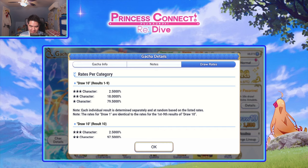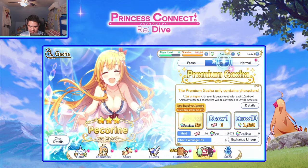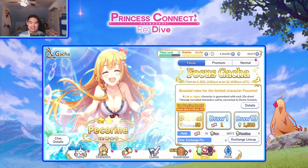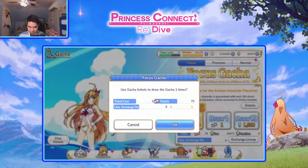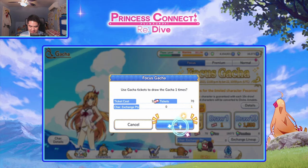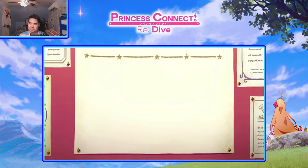I'm not really expecting anything in this video, so we'll see. There's the focus banner, the premium banner, the regular banner, and the normal gacha. Without further ado let's go ahead and do the summon — I'm really excited for a summoning video. I think we'll do the single tickets first. Unfortunately there's no way for me to do multiple at once so I'm gonna have to spam through these tickets, and I'll skip through them unless it's someone I don't have.